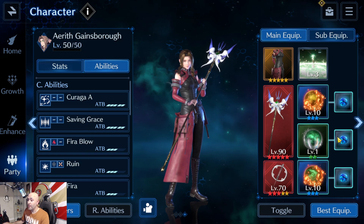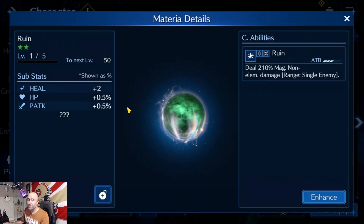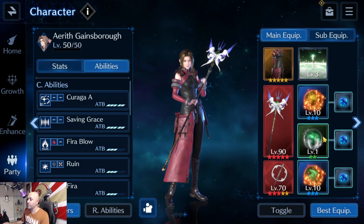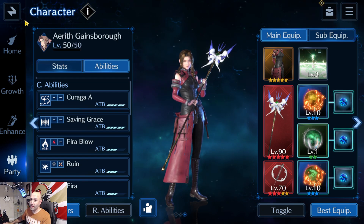Substats are going to matter a lot. If she's mostly healing, you might not care about the extra damage from the magic sigil, but ideally you want to keep re-synthesizing to get better substats and then level it up. Let's go to a boss and show you guys how it works in practice.